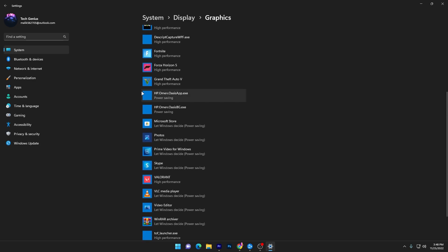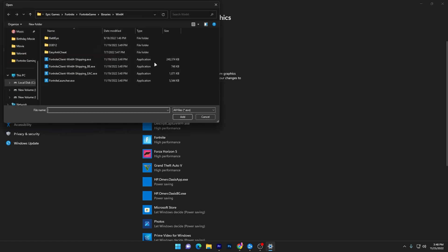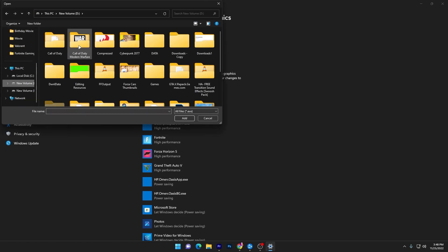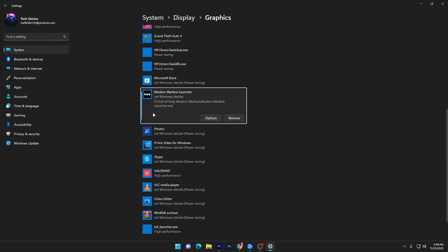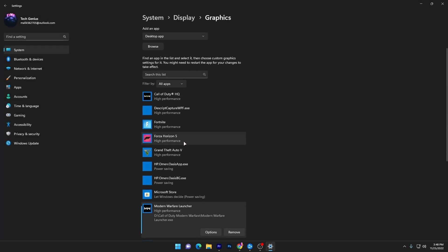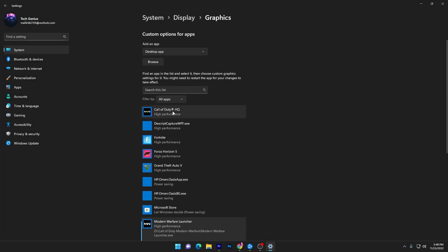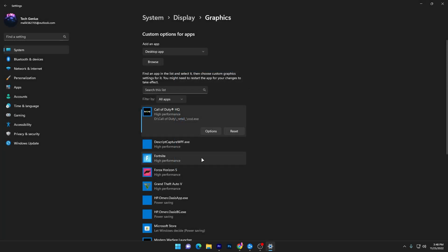In Graphics Settings, you'll see a list of all applications and games installed on your PC. Add Call of Duty Warzone to this list by clicking Browse, navigating to the directory where you installed it, and selecting the launcher file for Call of Duty Modern Warfare 2.0. Click Add, then go to Options and set it to High Performance. Also find Call of Duty HQ in the list, go to Options, and set it to High Performance for maximum GPU performance.